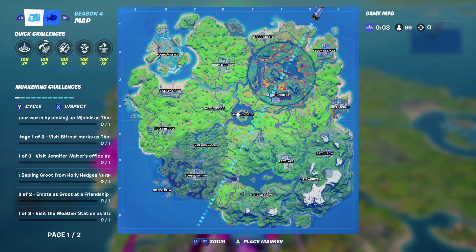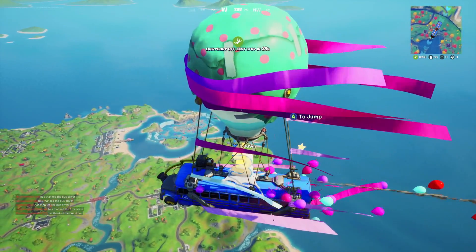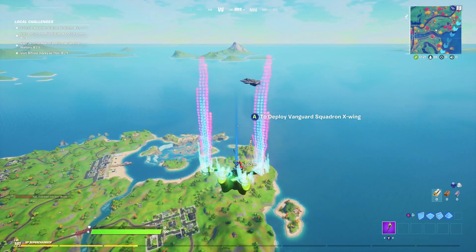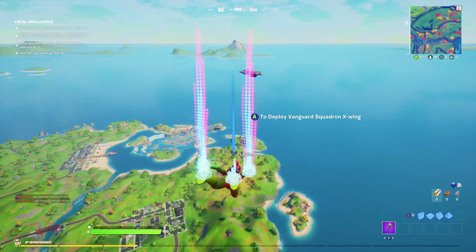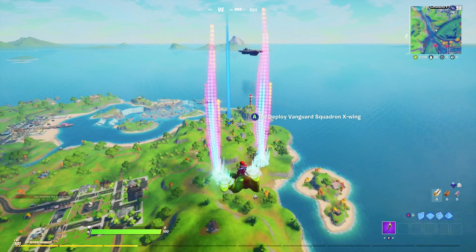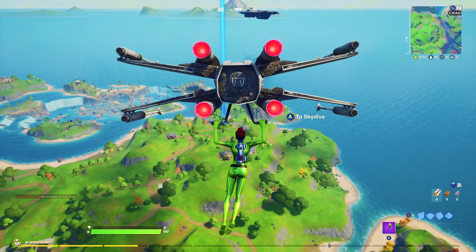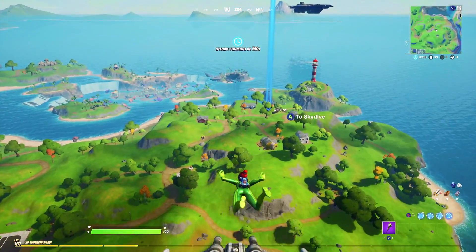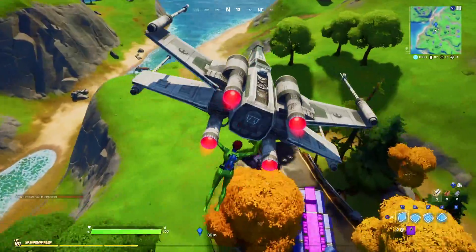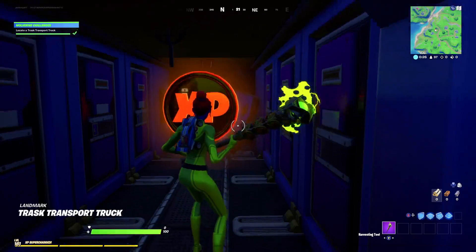Next, locate the Trask Industries trash transport truck. The actual location is just outside the lighthouse, between the lighthouse and Pleasant Park — currently known as Doom's Domain. It's a very easy one to spot. What's really cool about this location is there's also a legendary gold coin inside, so you can grab extra XP. Finding the truck will grant you access to the Wolverine glider, which you'll need to unlock his exclusive harvesting tool with his claws.